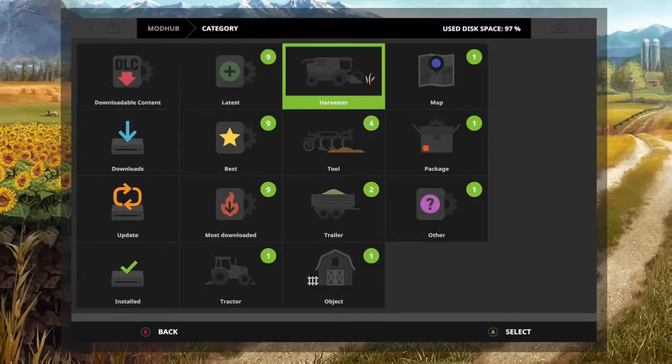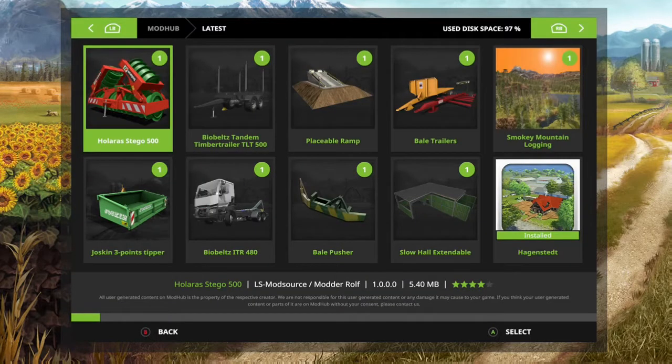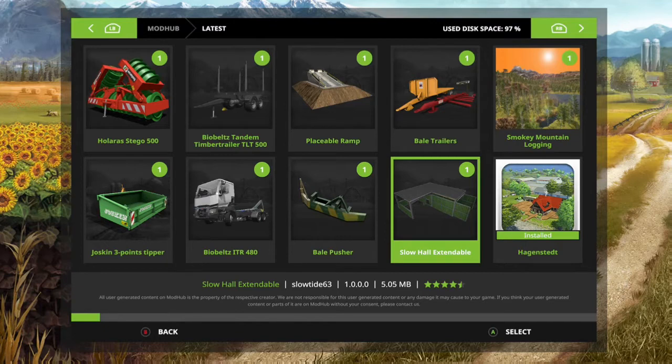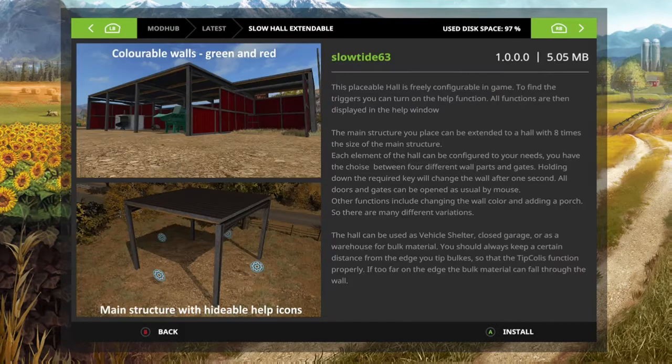Okay, go to the mods list — eight mods. First, the Slow Haul Extendable. This hall is freely configurable in-game. To find the triggers you can turn on the help function. All functions are then displayed on the help window. The main structure you place can be extended to the hall with eight times the size of the main structure.